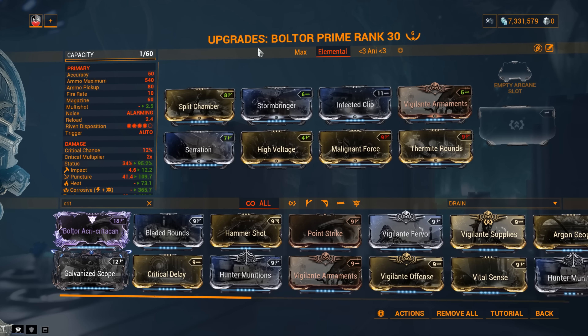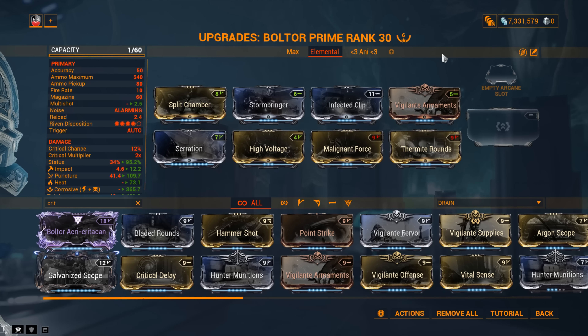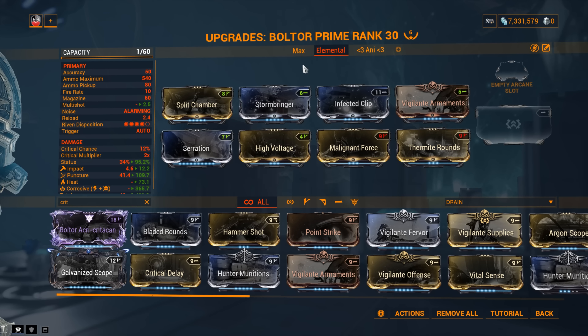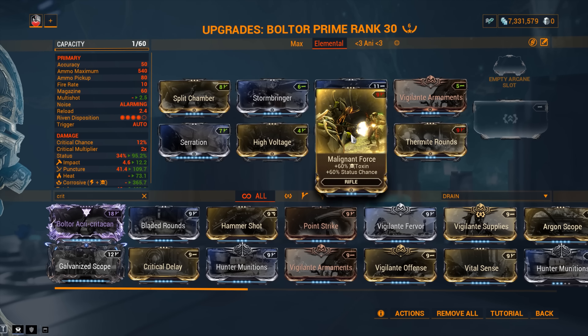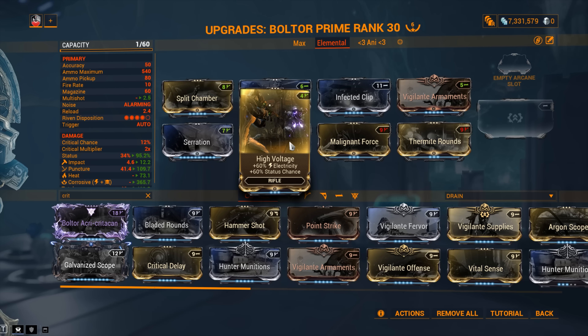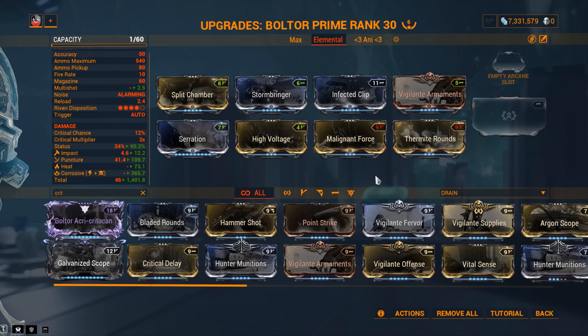Now we can talk about a standard build going full elemental blast. We've got Serration, Split Chamber, and Vigilante Armaments, plus Infected Clip and Stormbringer — those two together form Corrosive, since we're shooting ferrite armor. We also added 60% Corrosive damage with Malignant Force and High Voltage. Malignant Force is easily farmed from Corrupted Vor in the Void; High Voltage drops from the Elara mission on Eris — find all three secret caches and you get a 5% chance on extraction. The last mod is Thermite Rounds from Spy missions. So we've got Corrosive, Heat, and a whole lot of Puncture.